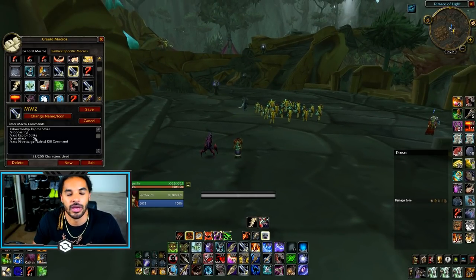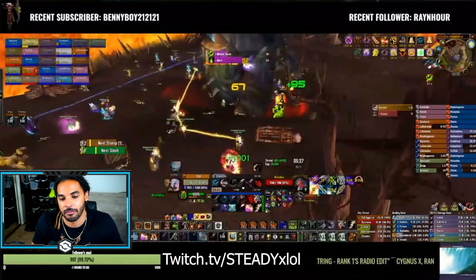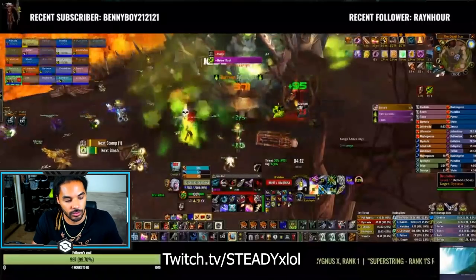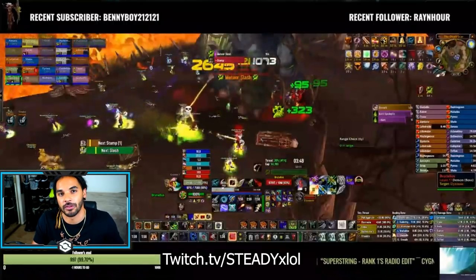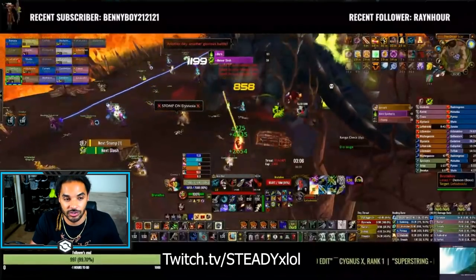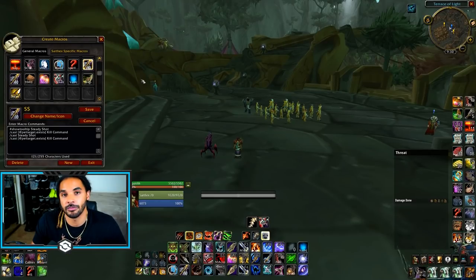My main melee weave macro is showing on screen right now. I basically have Raptor Strike on it — it also does normal melees when Raptor Strike is off cooldown — and it will continue to do Kill Command. I do consistently use Kill Command myself, it's on my 3 key, but it's nice to have on your melee weave macro. When you're using your mouse or W and S to move and also pressing your melee weave key, it can be slower to also hit Kill Command separately, so having them together simplifies things.